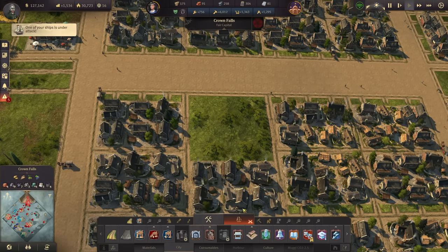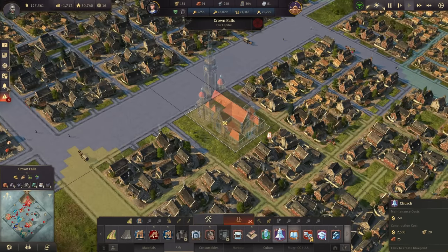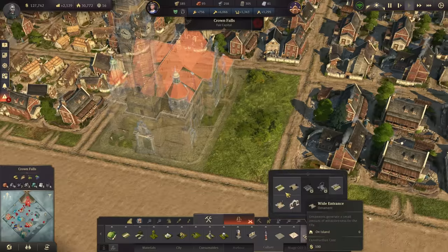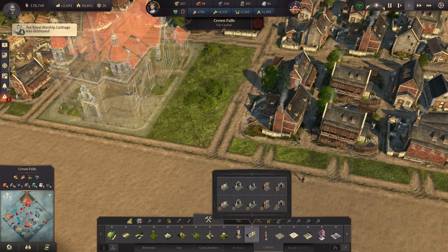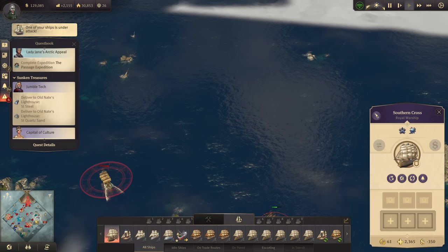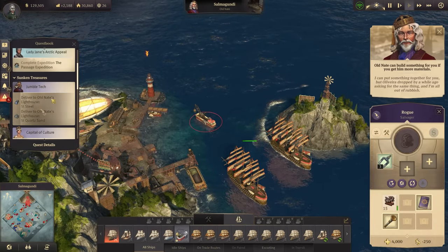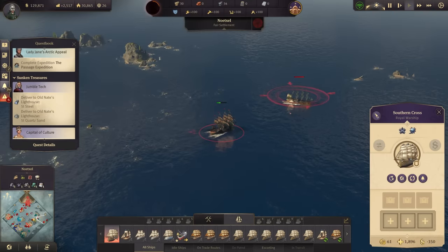Let's make the church face towards the main road as is proper. Let's go for another building - this is looking fantastic! Let's go for the skin we have available, and we might add a smaller park here too. A royal warship was destroyed down here - a ship under attack all the way on that side. I think we're hunting the wrong ships. My salvager has arrived and will need more materials: steel and quartz sand, which we should be able to provide. Let's get back home to Crown Falls.